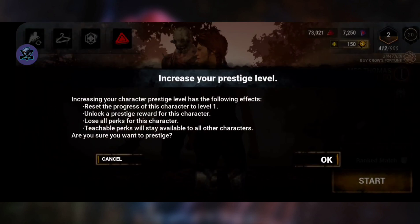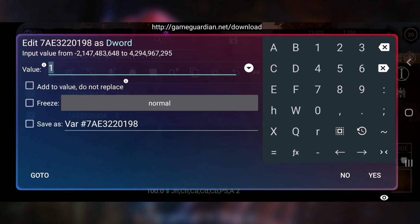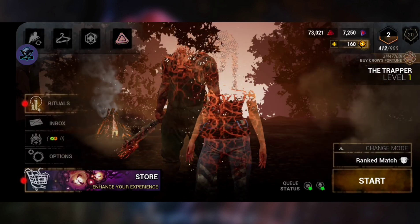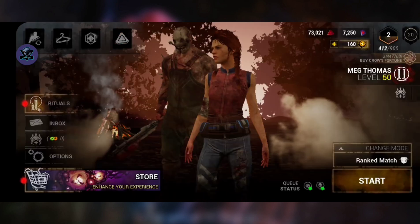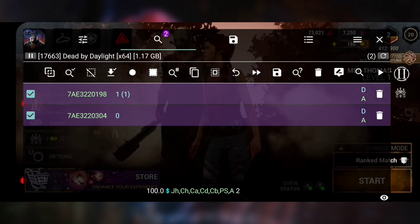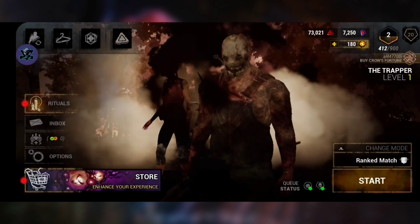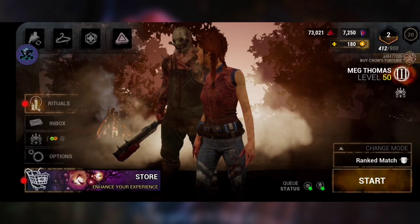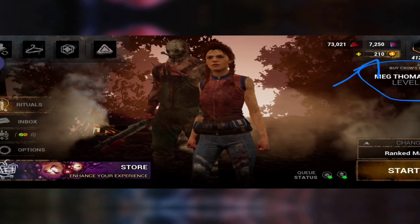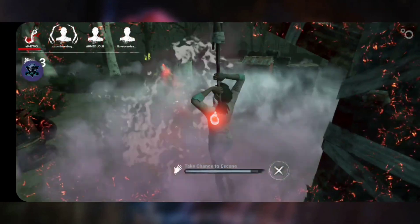We'll do it again and it will go to prestige 2. We'll do it one last time and it will go to prestige 3. As you can see, the prestige is now 3. Now I'll apply the same steps for the other character.